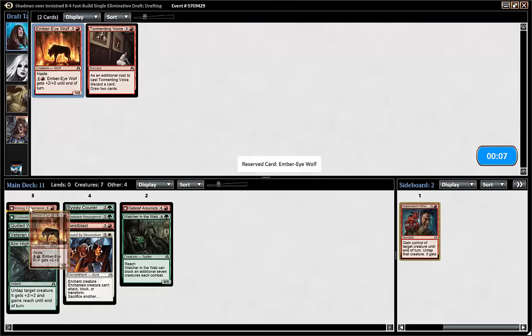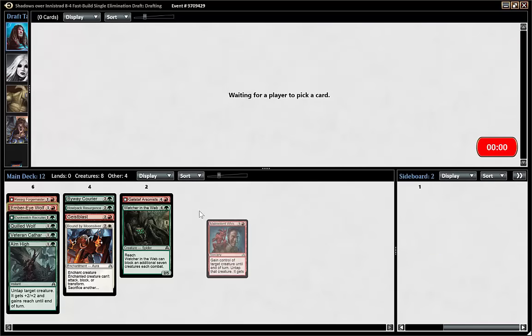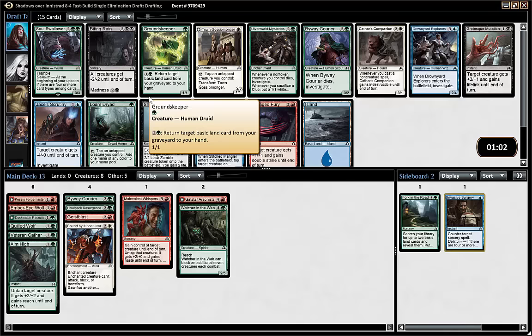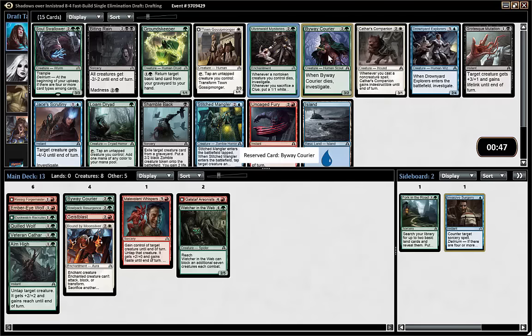We've wheeled another wolf. I'm probably going to play that. So actually, if we splash white we could potentially play all the cards we've picked in the first pack, and that doesn't happen to me too often. I think I'll just take another Byway Courier — it's just a solid card, it trades well, good on curve. I could have a subhuman theme. Mysteries is a good card but more grindy. I just want to beat down for a change.